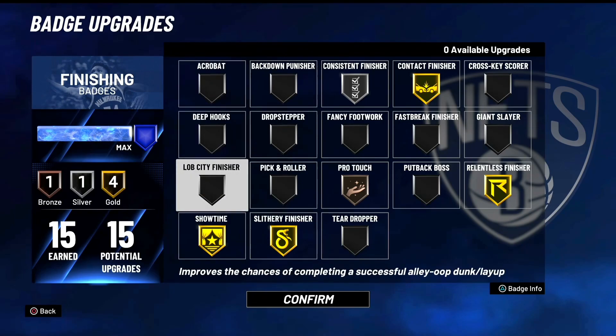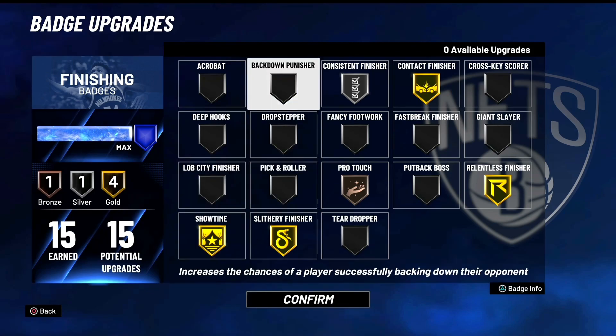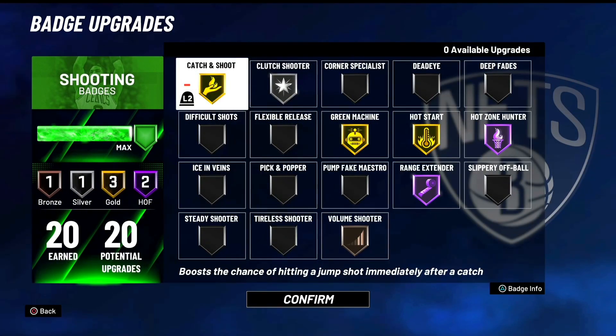We get a lot of finishing badges. On our normal stretch of contact dunks we only get five, so this is really really good — I'm not used to having this many badges. We dunk really nice. I don't think he had park dunks on but we were still getting some showtimes and helping out our teammates. I feel like this is a pretty solid badge lineup.